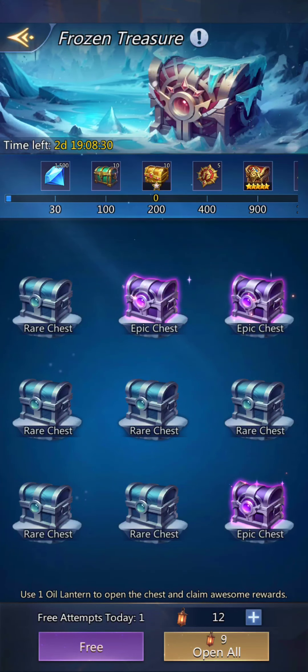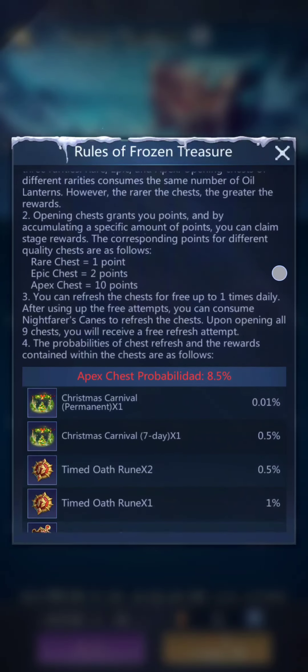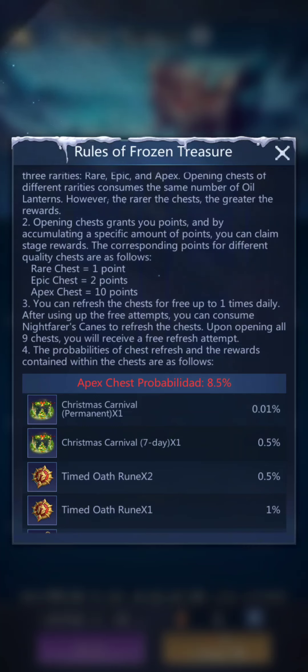Anyway, let's go on to Frozen Treasure. We've got these chests — you use one oil lantern to open a chest and claim awesome rewards. After snowfall blankets everything white, you stumble upon a treasure spot and have to use an oil lantern to melt the snow to open them. You have nine chests; each chest, no matter the level, consumes an oil lantern. However, the rarer the chest, the greater the rewards. You get points for opening them, and you can refresh the chests for free up to one time daily. After that, you consume Nightfarer's canes to refresh — that's what the canes are for. Upon opening all nine chests, you receive a free refresh attempt.